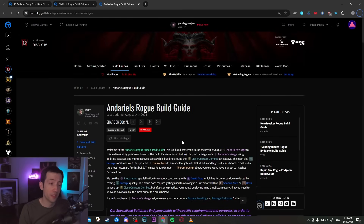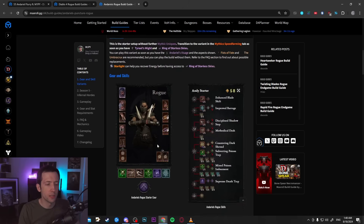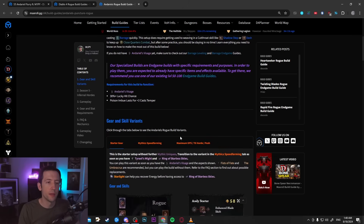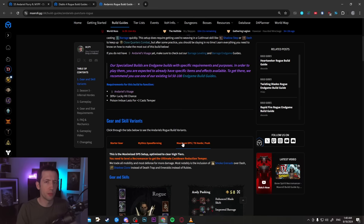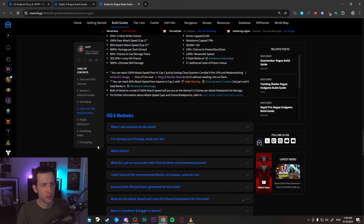I also want to showcase Mippy's Andario's Rogue build guide on Max Roll. Most of the same stuff is used in the Flurry version — this is the Barrage build — but as I mentioned there are not really that many adjustments. So if you want to read up on details like progression and why you do certain things, you can check out that written article.